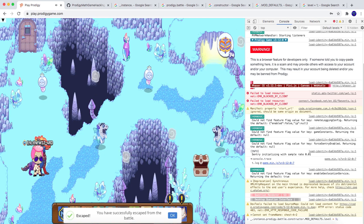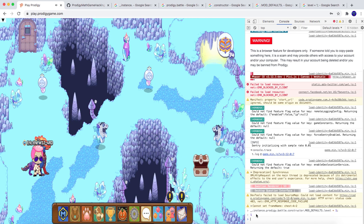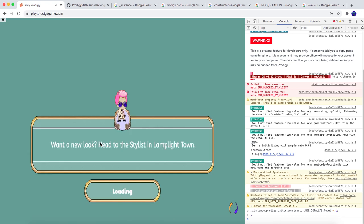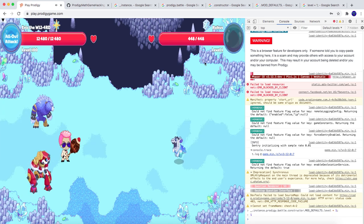After I type the code, I will enter it by pressing Enter, obviously. And after that it will work. Let's see when we go into battle again — will it be level 85 or will it be level 1? As you can see, it's level 1 now.